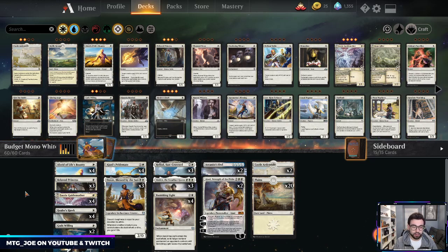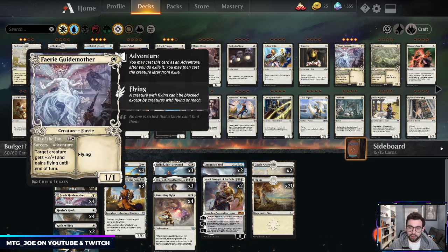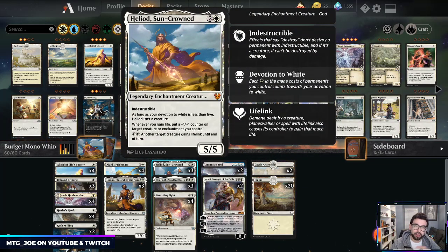I'm going to put out a couple budget decks first — kind of the first stop — and then we'll go along building as we go, so that way people can at least get kicked off with one or two budget variants based on the cards they open from the set. So we did mono black, now we're going to do some mono white. This is similar to the mono black — it is a ten rare/mythic budget deck built around Heliod, Sun-Crowned.